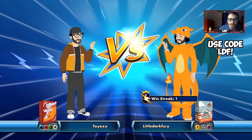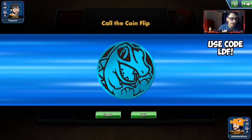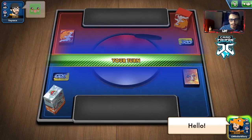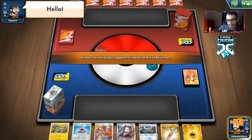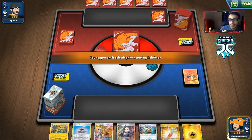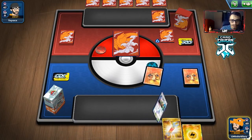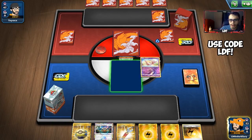We're up against what looks to be a possible Fire deck — this could be Baby Blacephalon. We probably should have gone first since they're playing a four-Welder deck. They revealed we're playing Electrovire. It's a bit of a rough hand. We go Jirachi. Turns out they're actually playing Chandelure, which changes things. We need to take the first prize to win this game.